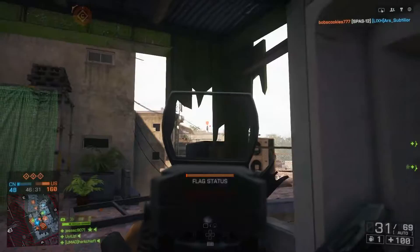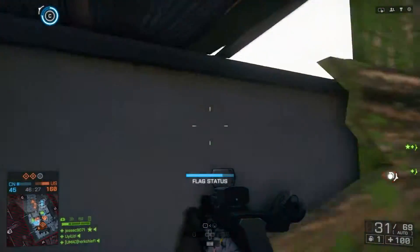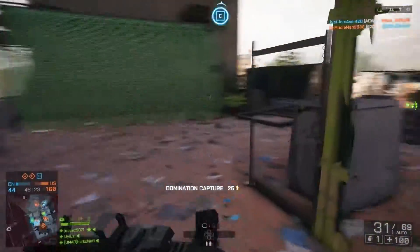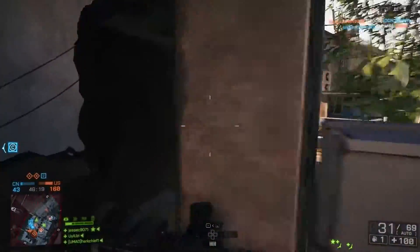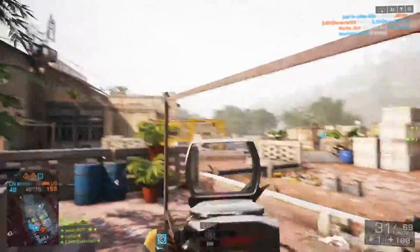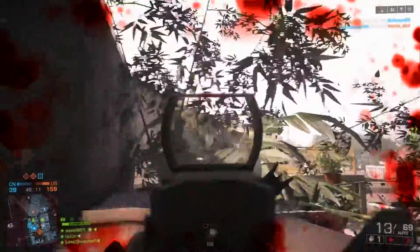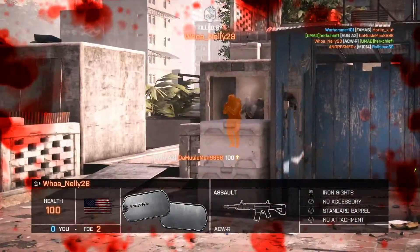My teammates aren't helping — look right there. I'm tapping R1, I'm tapping R1 as I aim at those guys so that I can spot them for my teammates if they want to. I got lucky — I knew that guy was beside me but I couldn't do anything when I thought another guy was there.